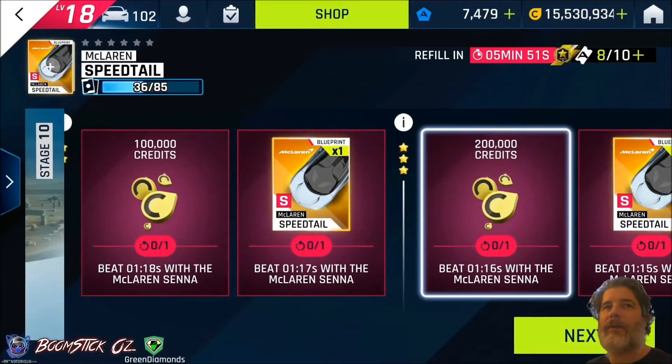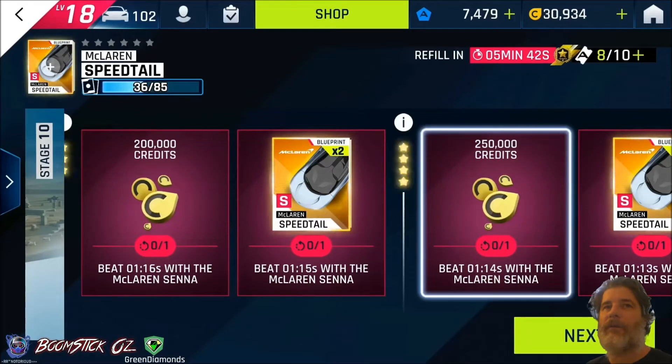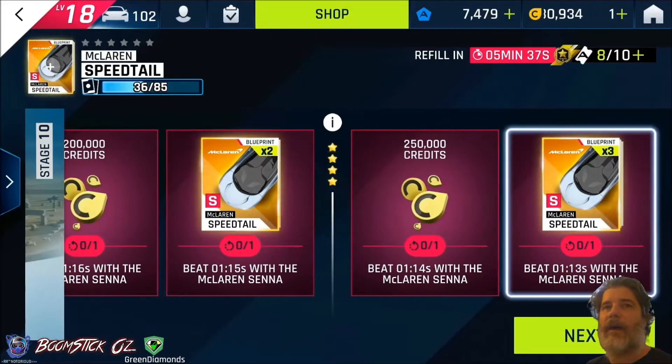If you've got the 3-star, you'll get 200k credits for beating a race time of 1:16, and two Blueprints for beating 1:15. Those of you who have the 4-star, you'll get 250k credits for beating a race time of 1:14, and three Blueprints for beating 1:13.